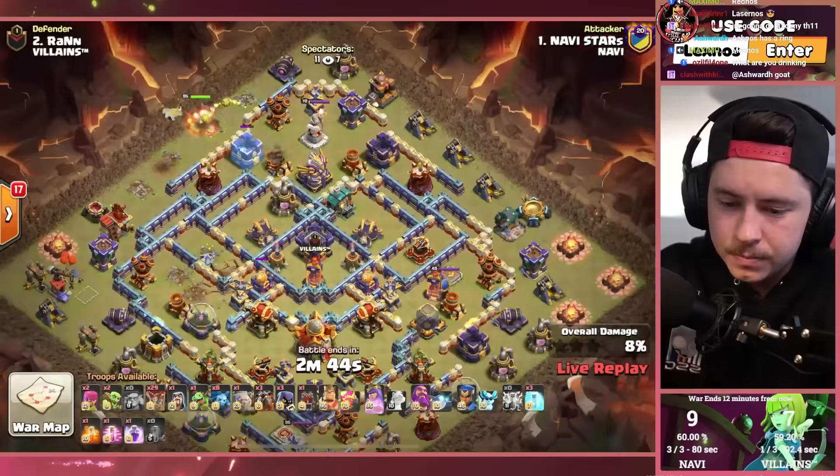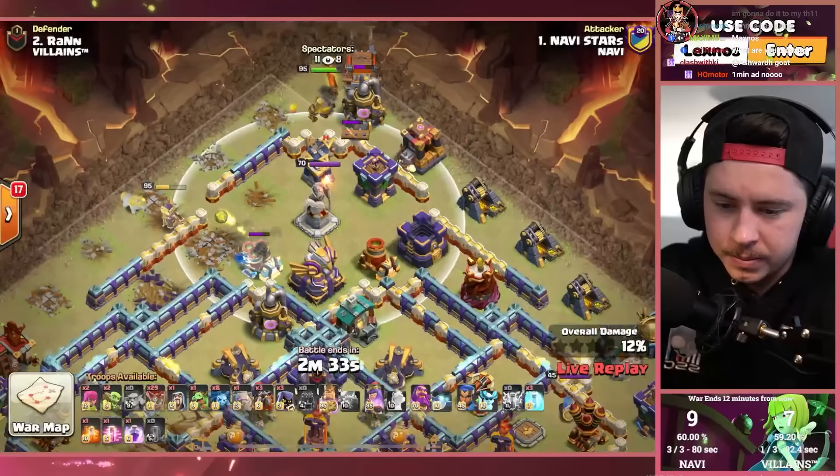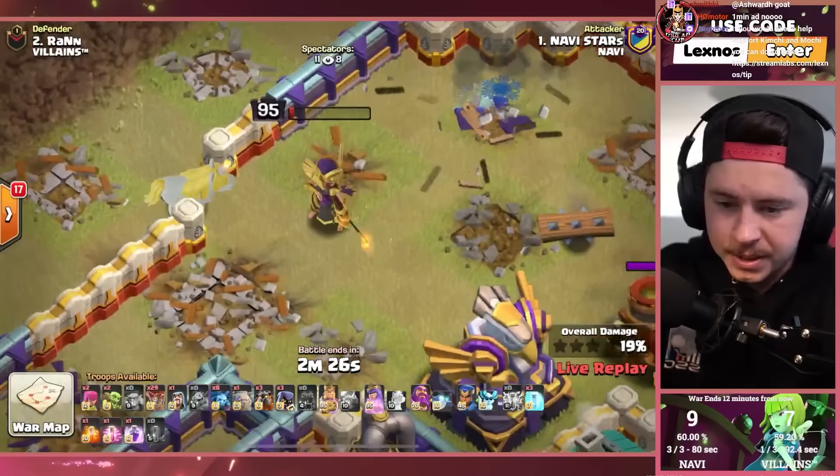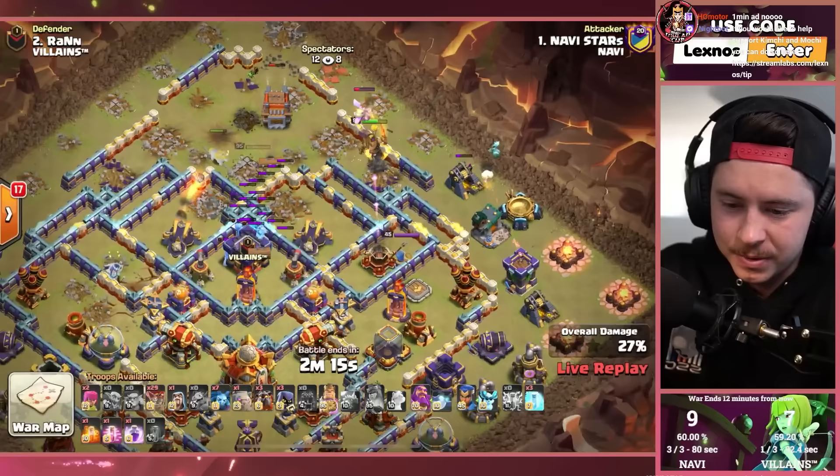As long as Klaus doesn't one-star — he has one-starred before so anything could happen. Warden statue locked onto the queen, a little awkward. Frozen arrow used — oh my gosh, she did not use the ability! He didn't even waste a spell. What a gamer, he knows better than me. Scattershot forces her ability though — maybe a spell would have been worth it. She might just die to the scattershot.